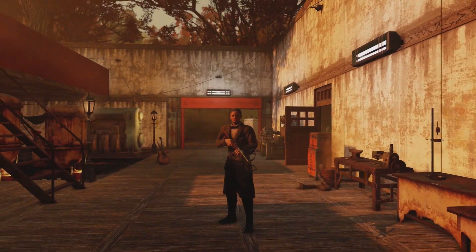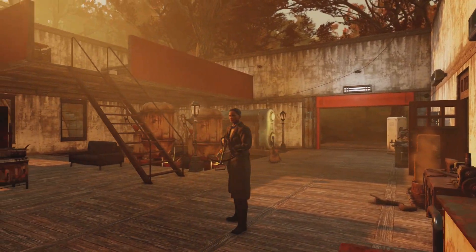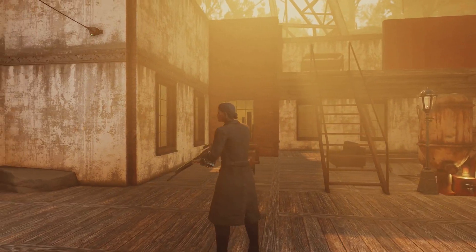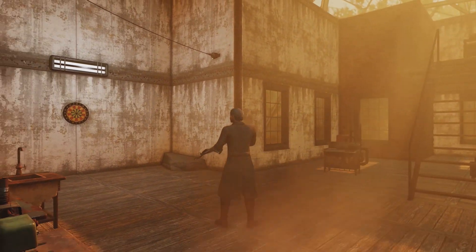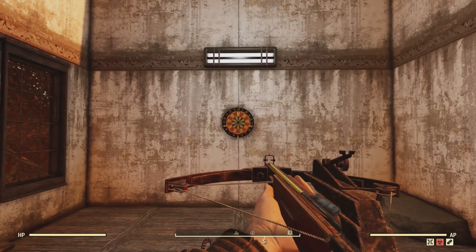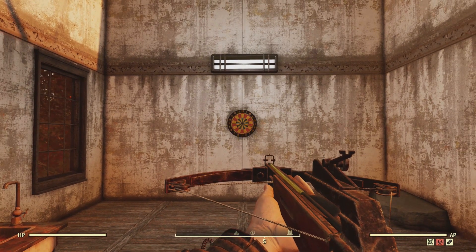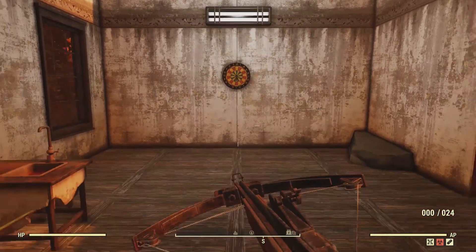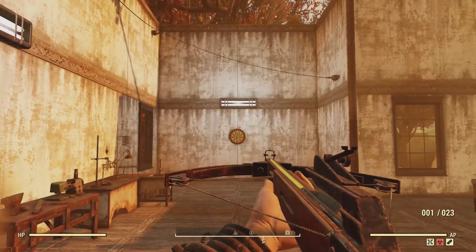Hello, and welcome to a Fallout 76 episode. Today's weapon spotlight is the crossbow. I started this weekend using the crossbow because I had to complete a few challenges in archery for the Pioneer Scouts, and they are a ton of fun to use, especially on low-level characters.